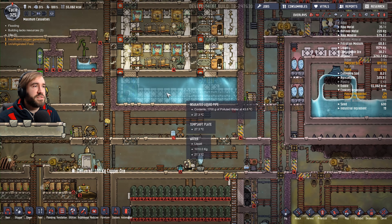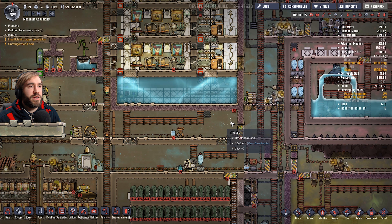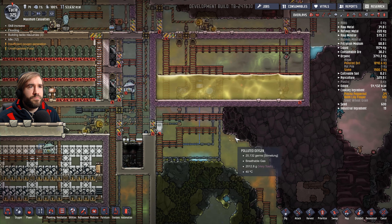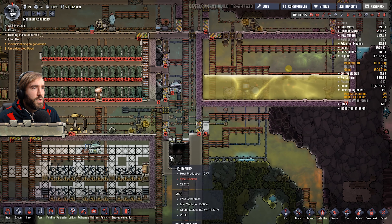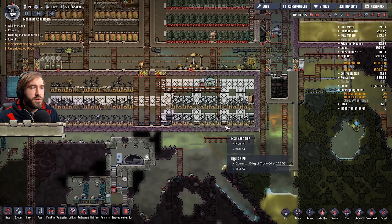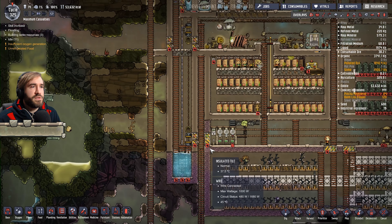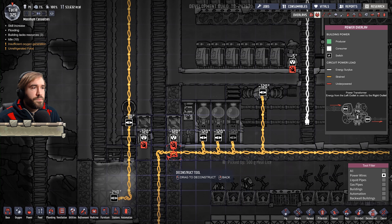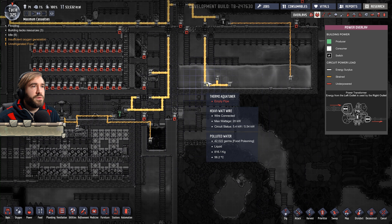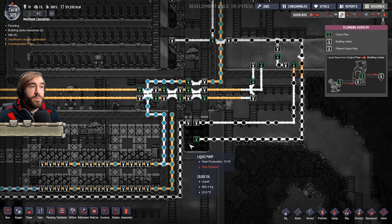I kind of want to empty this. I mean yeah, I kind of want to empty that. But then again, this is filling up as well. Oh wow, okay, yes, this is what I'm talking about. If that fills up too much, just cut the wire that is here. If it fills up too much, the aqua tuner won't be able to return liquid to it, which would be a problem.